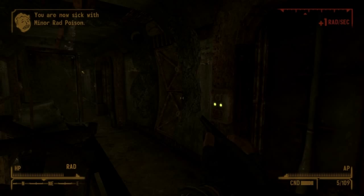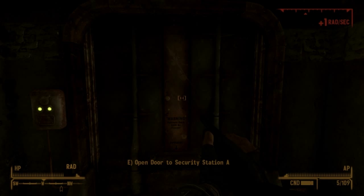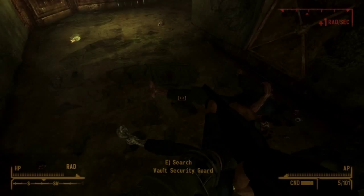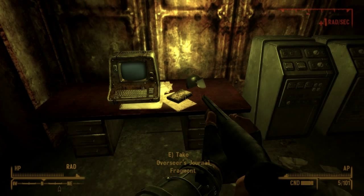There's nothing of interest in the room you just came from, so the only room is straight ahead. There are going to be ghouls in here, and at some points in this vault ghouls are going to spawn out of nowhere — you'll have cleared the area and then you'll just hear them. Be prepared, it can scare the crap out of you. Straight ahead you're going to get to a very hard-locked terminal and another Overseer's journal fragment which shares more information about the vault.